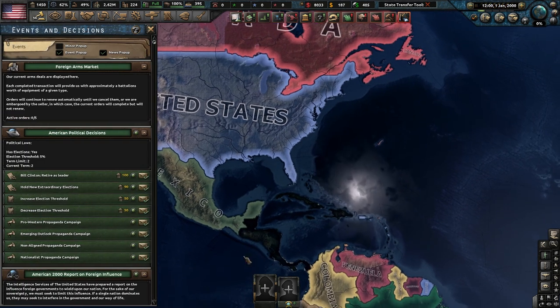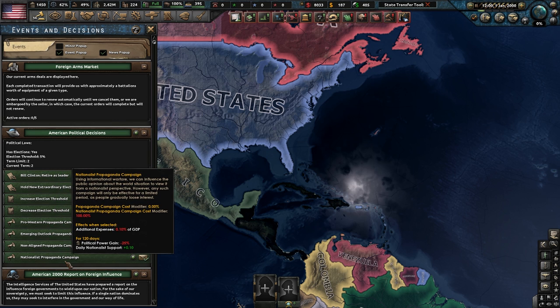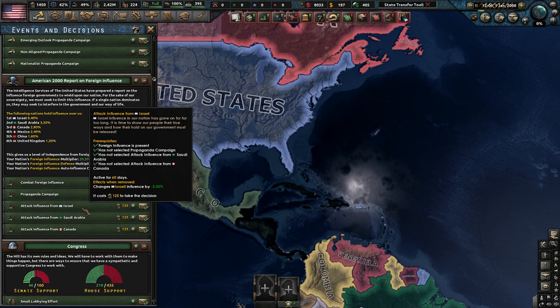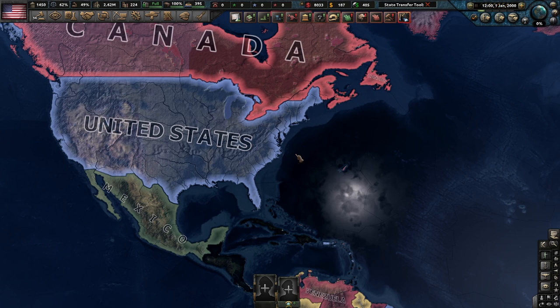Another thing you can do is under your decisions tab you can start doing pro-Western propaganda, or you can do nationalistic stuff. Usually if you do the nationalistic one it's kind of iffy about how much support you're going to get, but that's one of the ways you can do it.